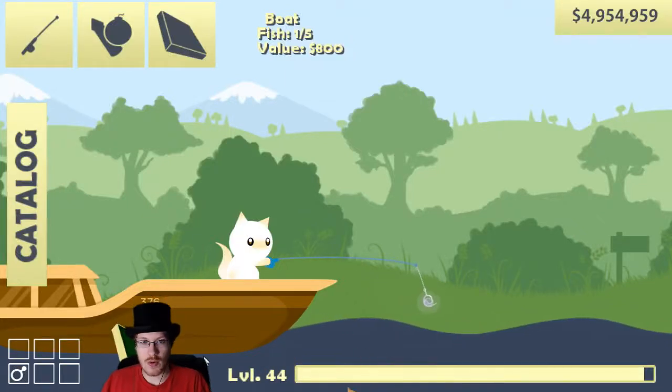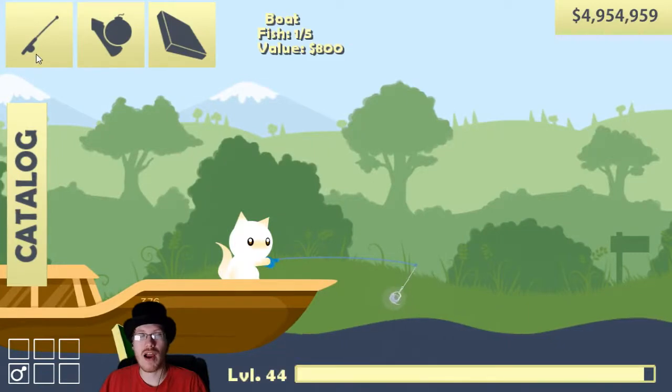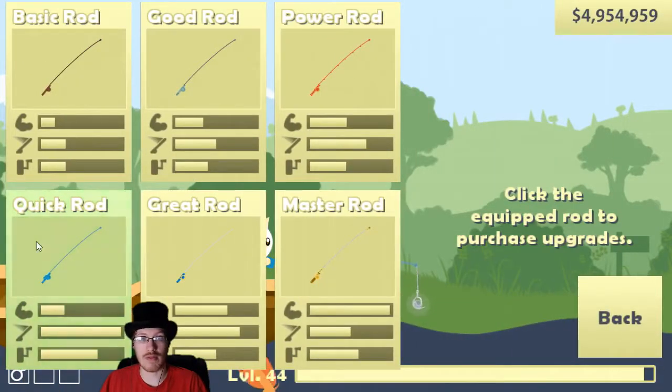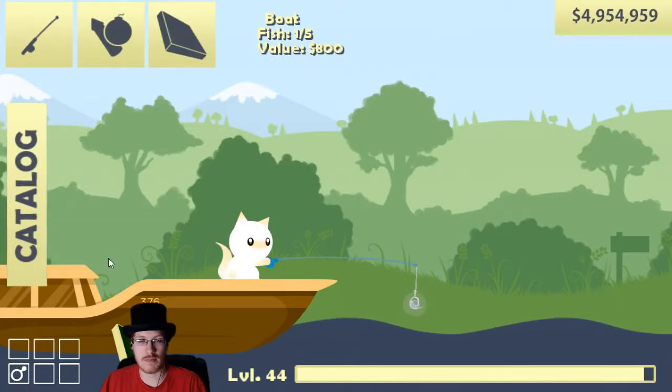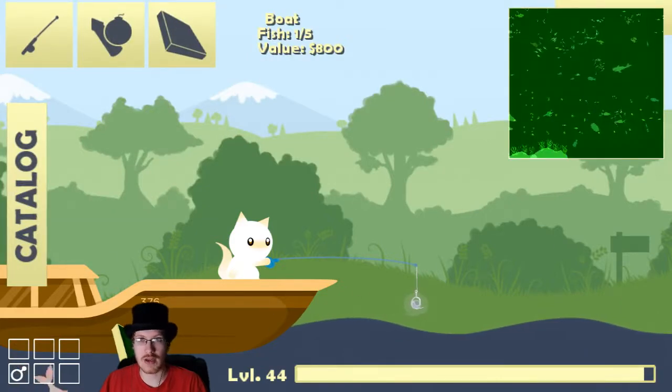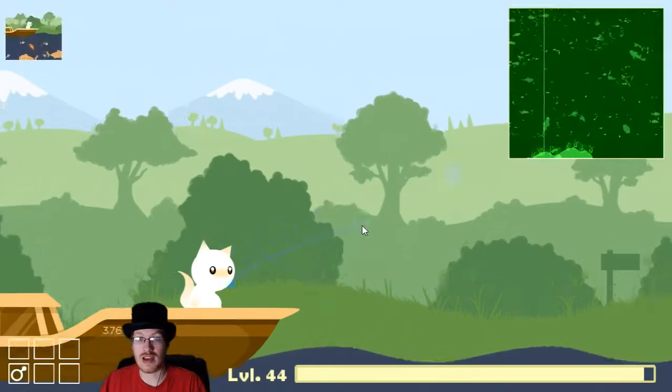How to catch a skidder in the Caverns and Coral update. I currently have the worst boat, and I'm as far out as you can go with that boat. I have the quick rod with a crankbait upgrade, and I've just finished clearing out the grumpers in this immediate area, so let's get casting.